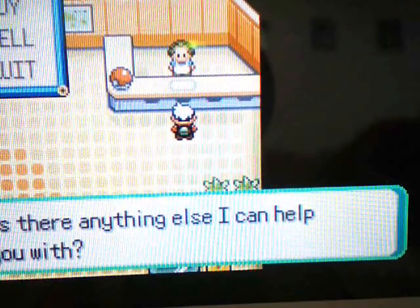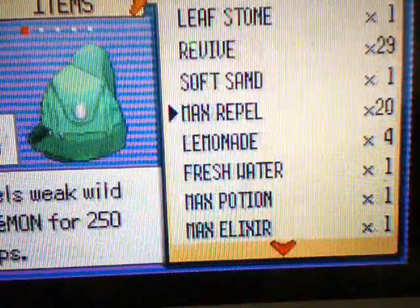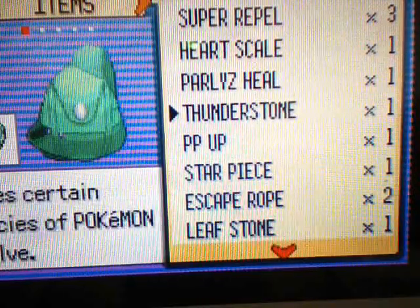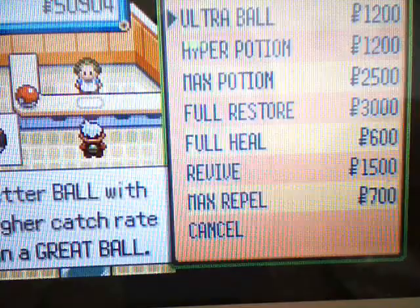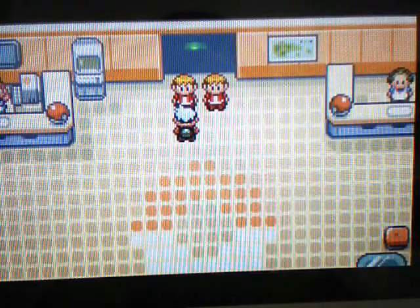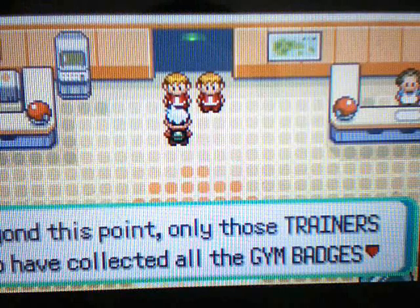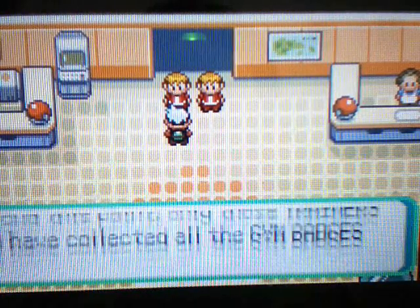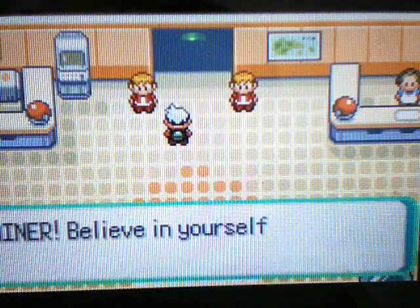If you run out of money, just sell any items that you don't need — like paralysis heals or Irons, those will earn a lot of money. I would recommend bringing a bunch of Elixirs, Ethers, Max Ethers, stuff like that, because you're going to run out of PP, especially if you're using an electric type by the end. Beyond this point, only trainers who have collected all the gym badges are permitted to enter — they see that we have 8 gym badges.